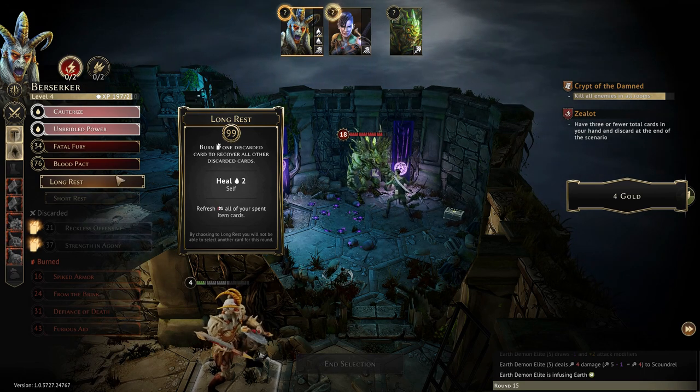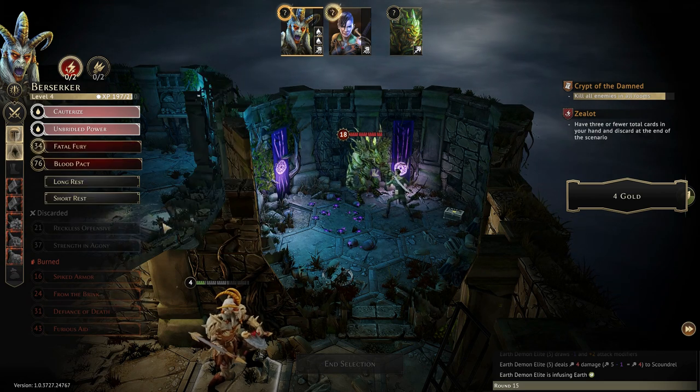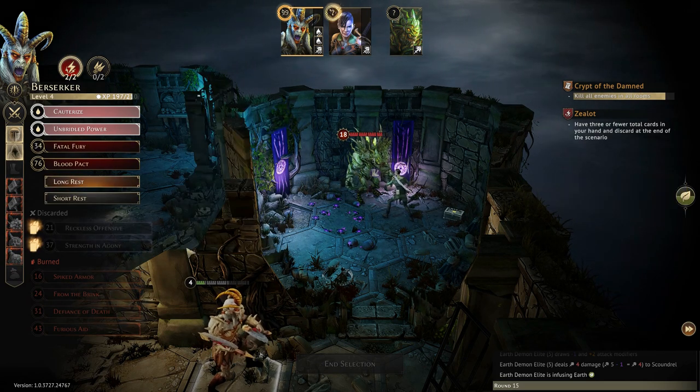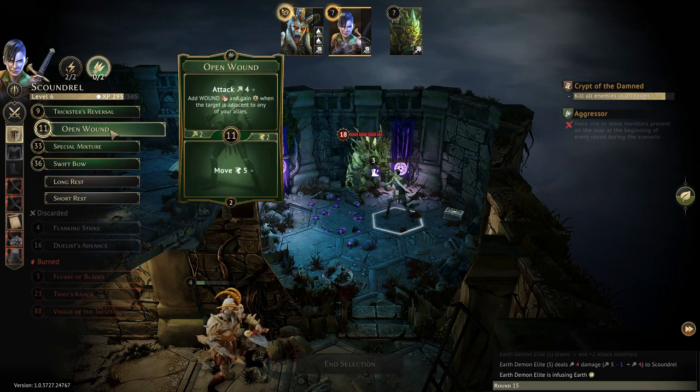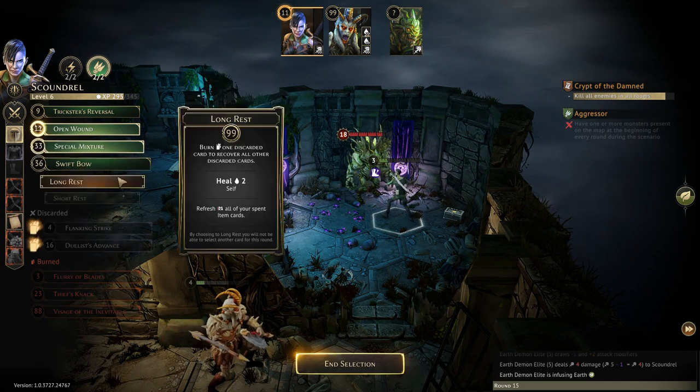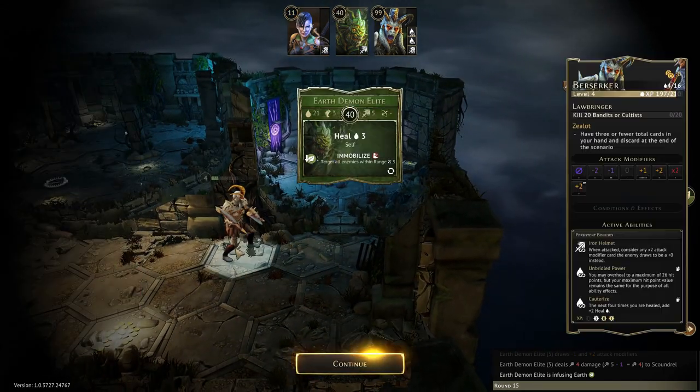You have the blood packed available — that's good. Now the question is, do I use this round and really just move two squares, or do I long rest and get my four-movement back? Yeah, you probably have to long rest. So I'm going to long rest, and then I'll be able to get right beside him. Get into the next room — there's a demon there.